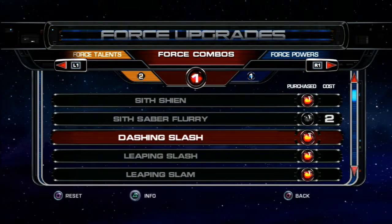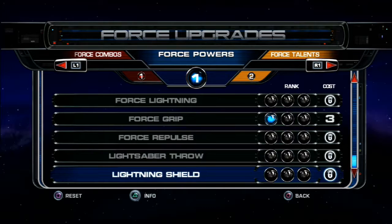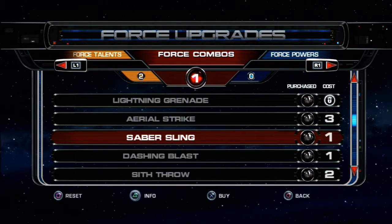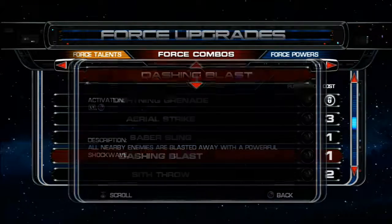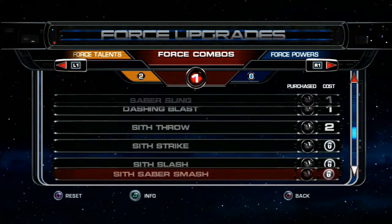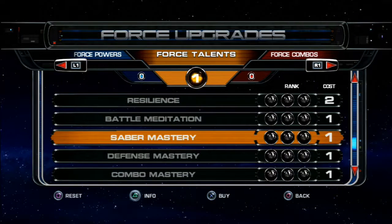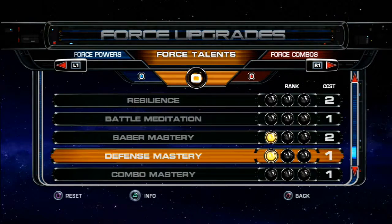Two... What shall we go for? We've only got one of those, that ain't helpful. And Force push — oh, these are still limited. Well I guess we'll just upgrade that then. We've got one point here. What does that do? Generates a high damage lightsaber swing that sends your enemies flying. Lightsaber blast — all nearby enemies blasted away with a powerful shockwave. Let's see. I'm going for this one because it looks cool. We want saber mastery and defense mastery. Because hell yeah.